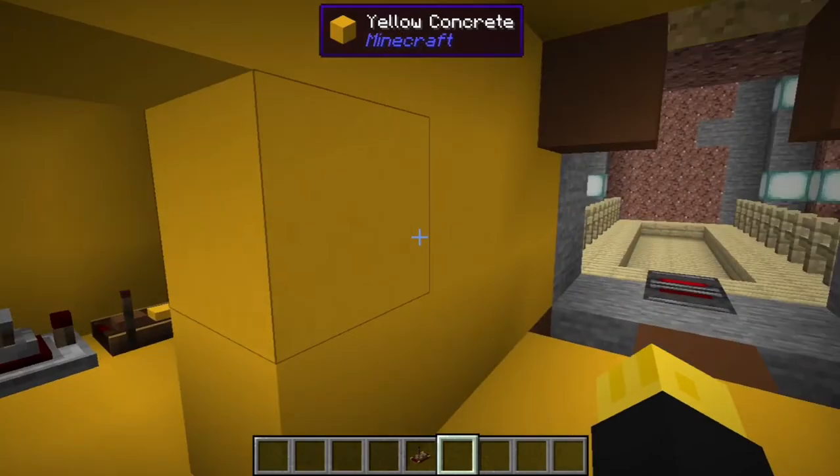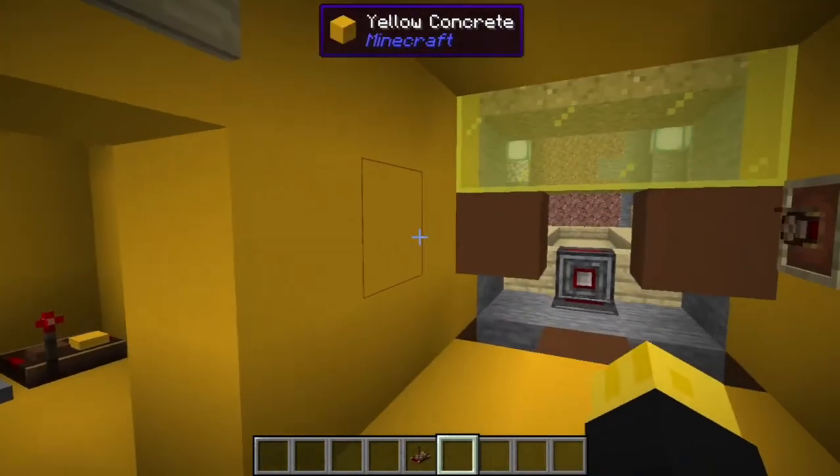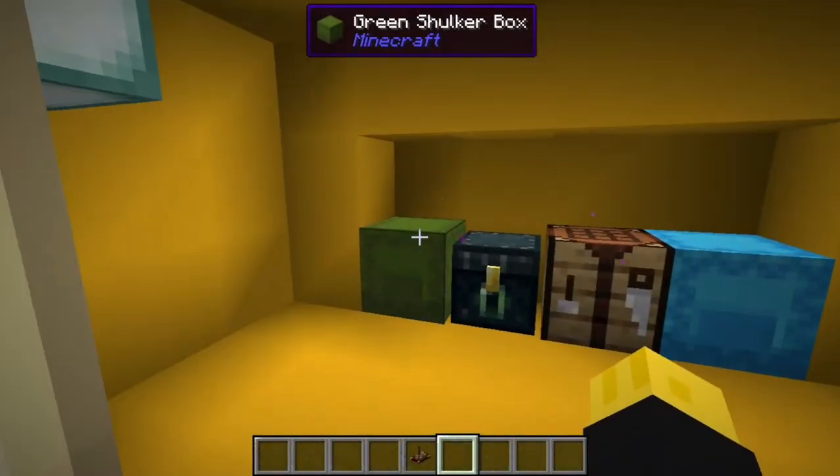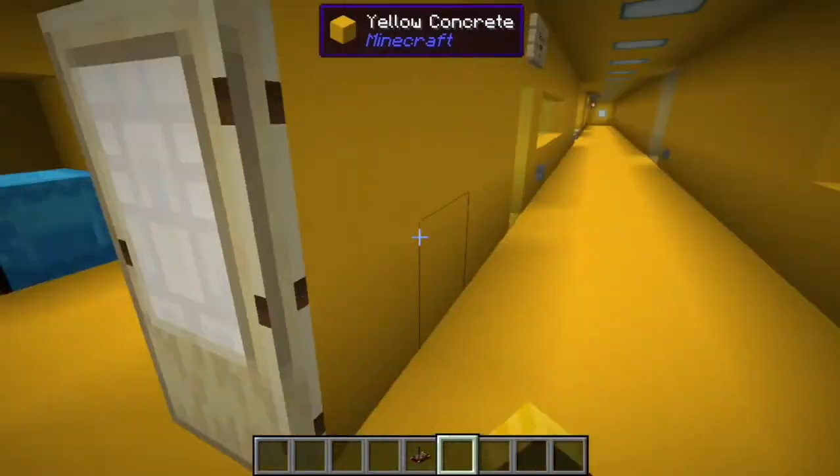This is the entrance control, same thing — let's trigger the door so it goes up. In here we've got the firework room, just the traditional firework set.